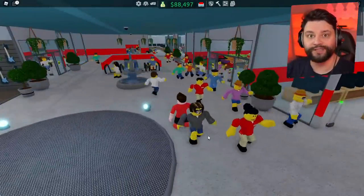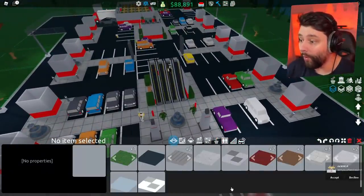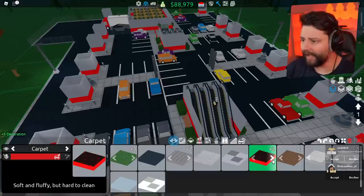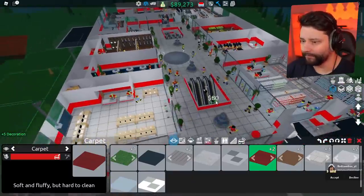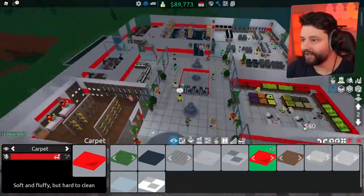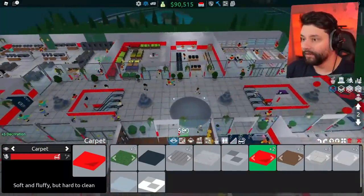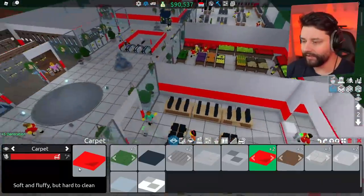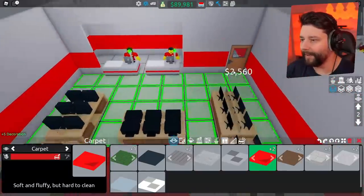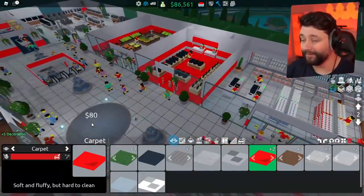Shall we check out the new flooring options? I think we should. Build mode, tiles. Okay, so we have carpet — we have two variations with different kinds of patterns. We've got different stylings of carpet. What other stores would benefit from carpet? Maybe the electronics building. Oh my goodness me, look at the funky pattern it has. I know I could change the color, but I'm liking the red. That looks so damn dope — so bright. I like that carpet!